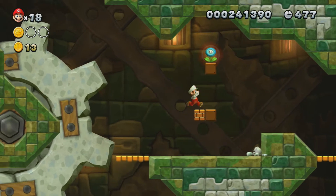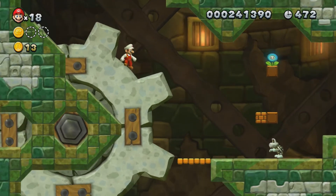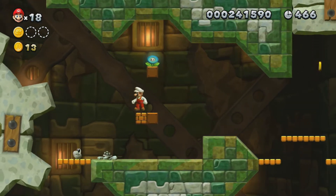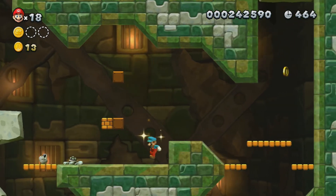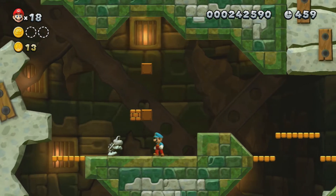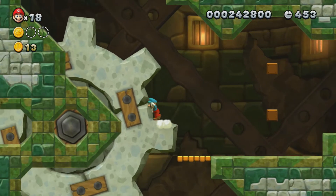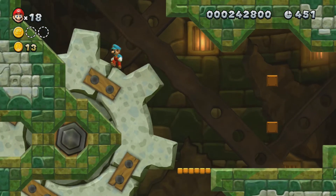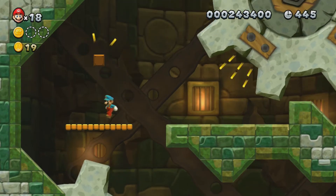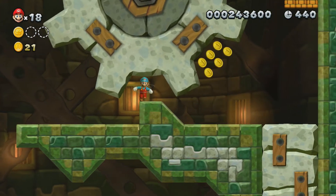So towers hold the mini-boss. I'm gonna keep fire, but actually I can show off the ice flower just because it's not been in the game yet. Ice flowers, if you throw them, they go just like fire flowers except they can kill dry bones. You can pick up a dry bones by holding Y and pressing R or shaking the Wiimote. The pro controller controls are basically the same as the gamepad controls.